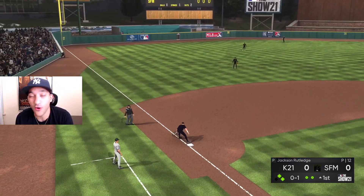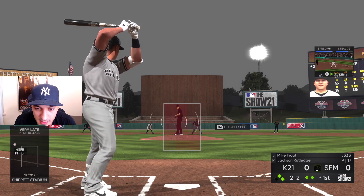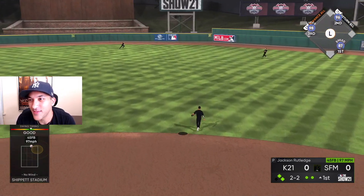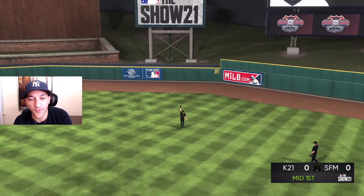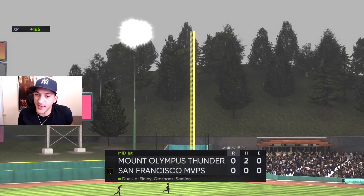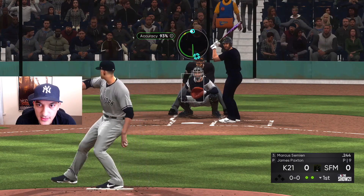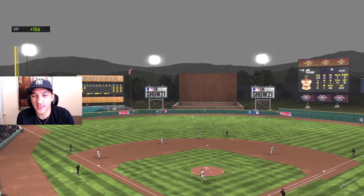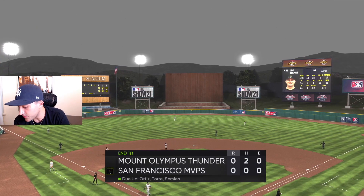We want a home run from Dominguez later in this game. If Big Papi can come up with bases loaded, that would be nice. I was under it — I just missed it, but good pitch though. Just seeing Rutledge for the first time, we'll adjust. It's definitely easier to hit him from the stretch so we'll pitch our time. Hard hit up the middle — quick one-two-three. I don't feel dominant yet with Paxton but we'll see how it progresses.